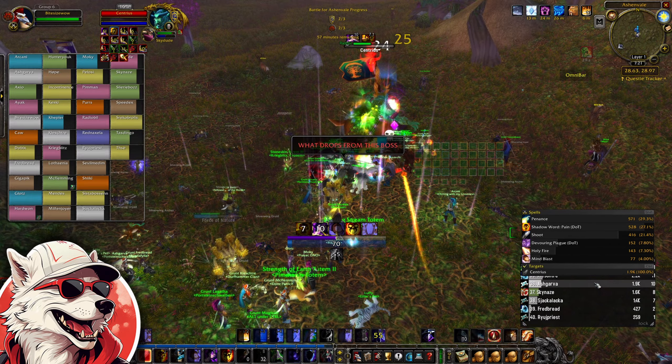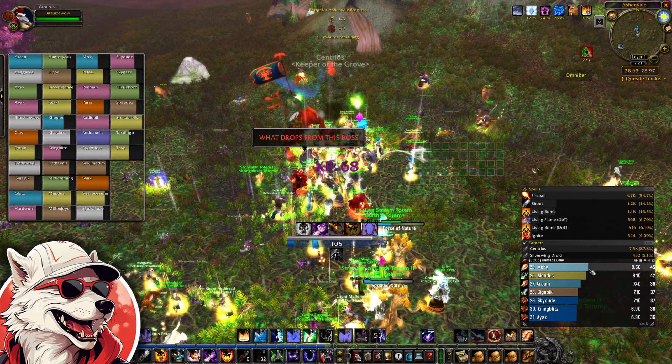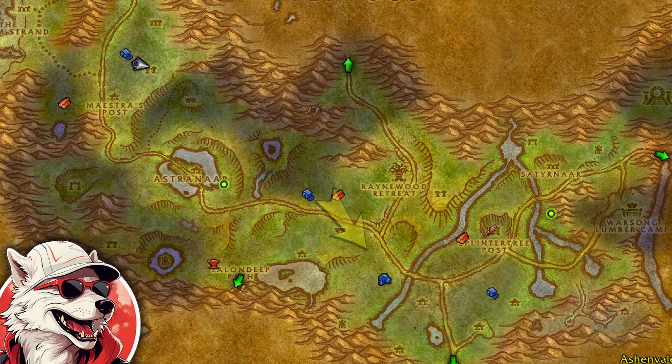Tagging and killing one of these lieutenants will award 400 rep for your faction's Warsong Gulch reputation. Killing all three of the opposing faction's lieutenants is necessary to remove immunity from the enemy faction leader. These leaders are located here for the Alliance and here for the Horde.